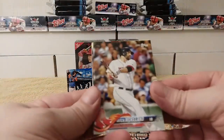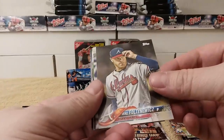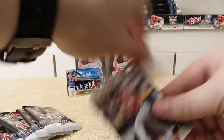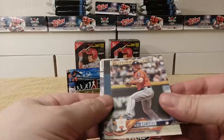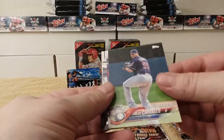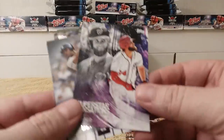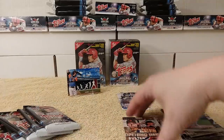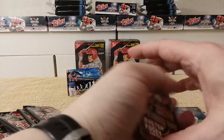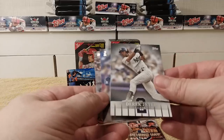Next pack: Mitch Moreland, Chris Davis, Mike Fultenewitz, Alex Bregman Future Star, League Leaders Carlos Carrasco, Superstar Sensation Bryce Harper — I'll keep that separate because it's a fancy insert. Derek Jeter Highlight card.